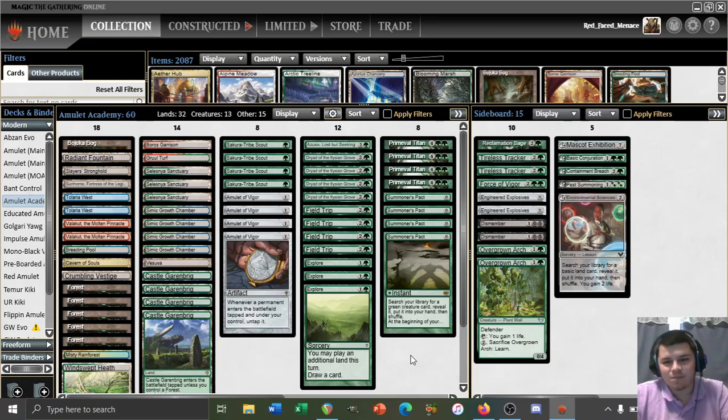I thought this was going to be a very difficult matchup to win, and I think we did get somewhat lucky here. But Instant Speed Bog via Sakura Tribe Scout — that is definitely one reason to be playing Tribe Scout over Grazer if you're worried about specifically the Living End matchup. We have successfully taught one of our opponents a valuable lesson. Let me know if you learned anything from this particular video, if you enjoyed it, got some information out of it — like it, subscribe, share it, do all the stuff and I will see you guys for the next match. Clearly we learned something from this one — literally we were able to get a Basic Conjuration. I will see you guys in the next one. This is Red Face Menace, signing off.